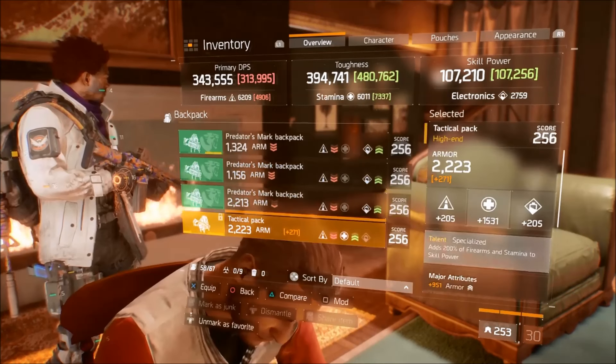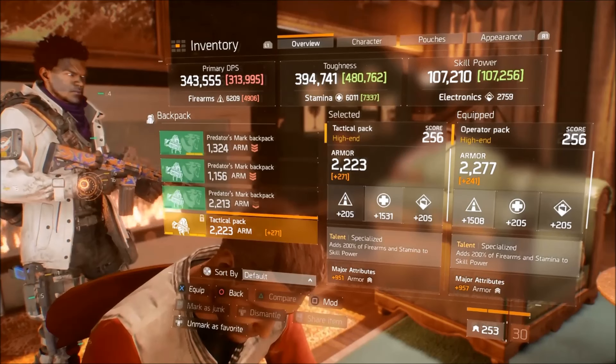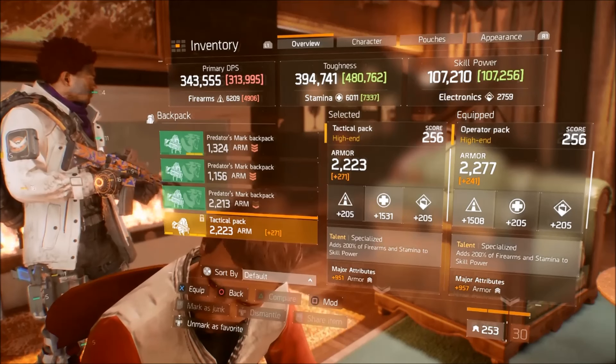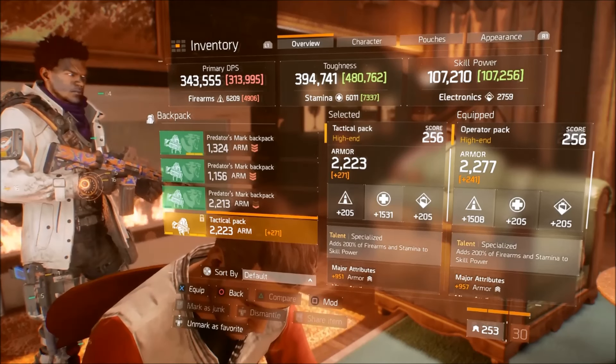Sometimes I'll switch up for this other backpack — as you can see, it makes me a lot more tanky. One's rolled for firearms, the other one's rolled for stamina. I like to have one of each just in case. If I want to run in and get a supply drop by myself, I can run in there and absorb a lot of damage.